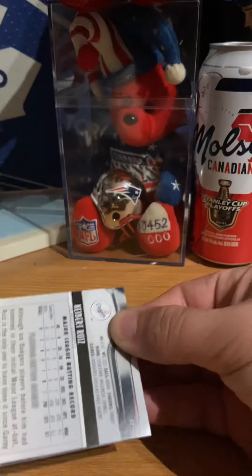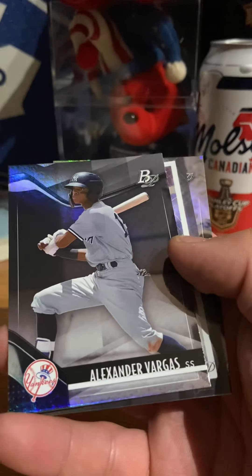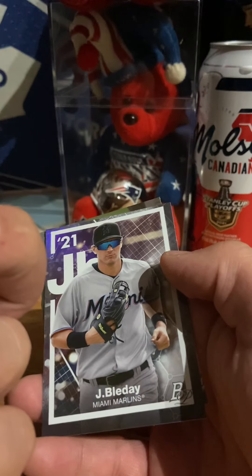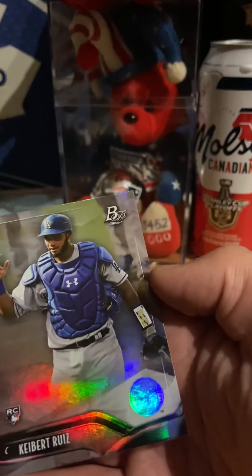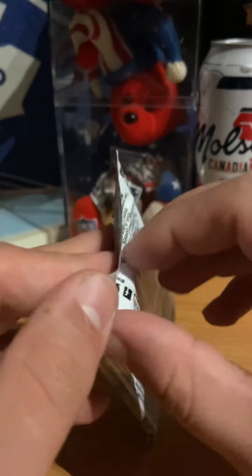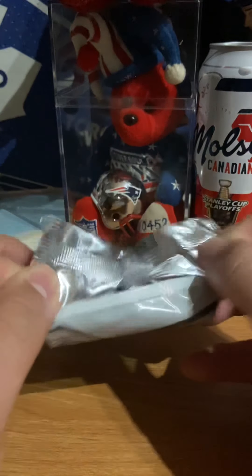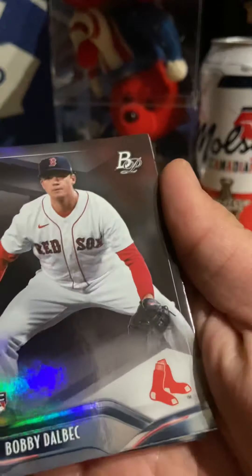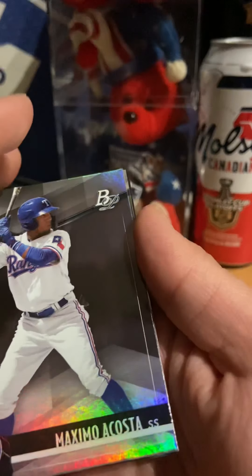I have a rookie for Luis. Alexander Vargas. I'm a little confused about some of these cards, but okay — some of the plot notes, got to read them out. We have Dullback rookie card. Maximo Acosta.